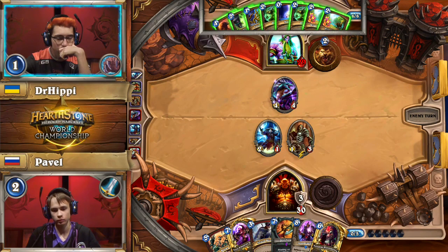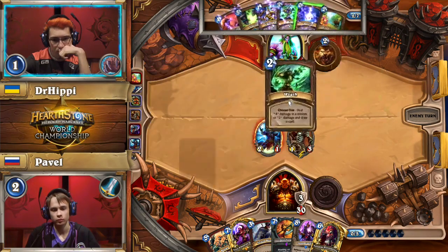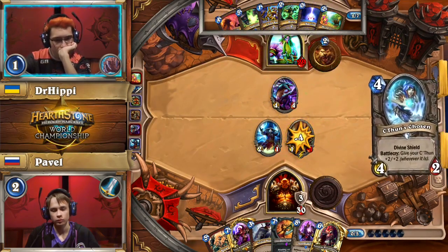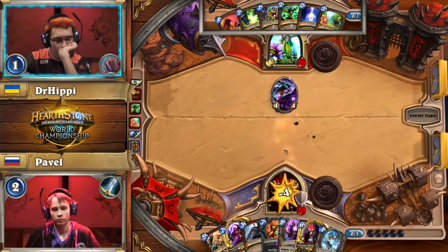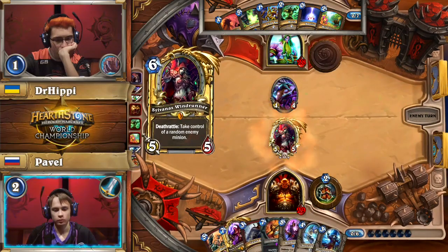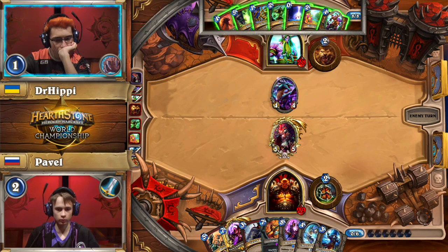Dr. Hippie has a hand full of spells, and that's Wild Growth — Wild Growth not on time. He wanted those a few turns ago. Dr. Hippie will likely hold on to at least one of those until he gets to 10 mana, but it looks like he'll ramp and then clear off Pavel's board. He wants to deny Pavel additional card draws from the Acolyte, so he'll expend resources dealing with it. C'Thun's Chosen drawn from Pavel right on time — that gets him up to a 10/10 C'Thun, which activates Twin Emperor Veclor.